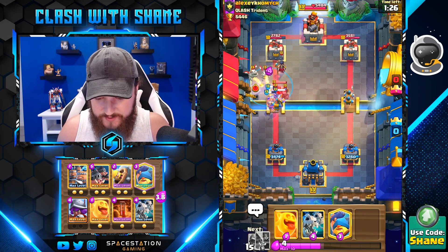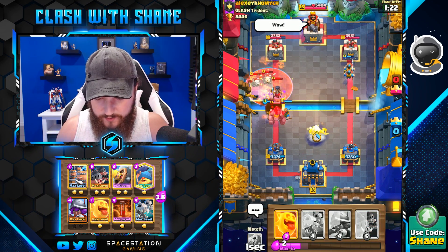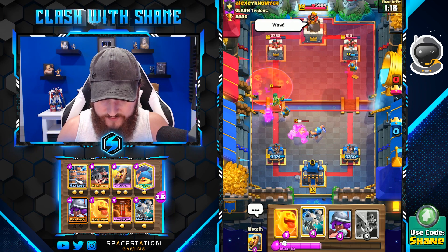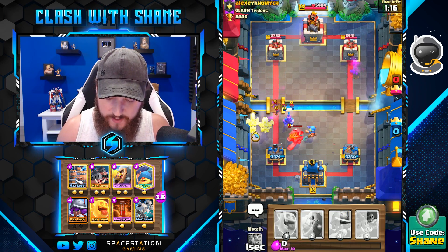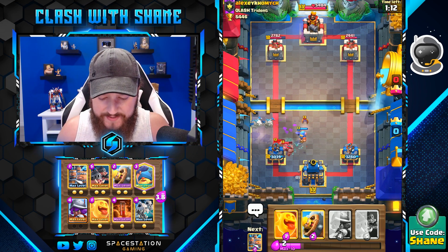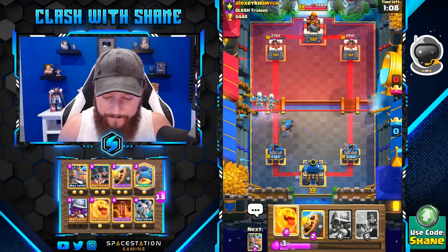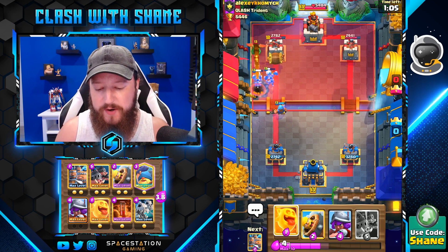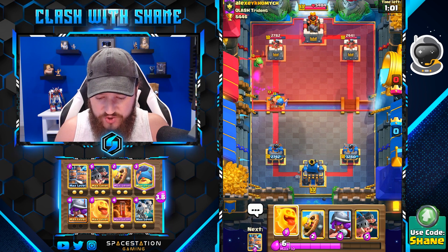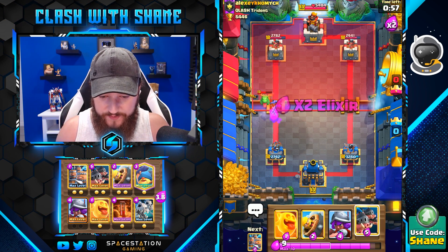Wait for it — poison this. Now the bats come out, so we gotta go skeleton dragons here. He does get golem death damage to my tower, which isn't ideal. I can't go heal spirit because he's got barbell, so we gotta track his rotation of his counter cards before we get too crazy with our stuff.